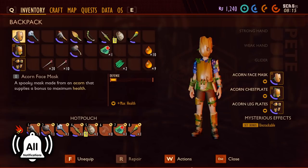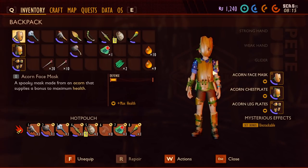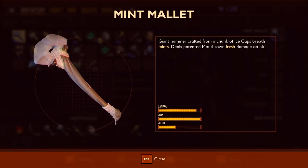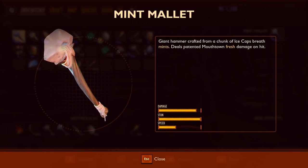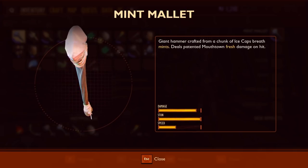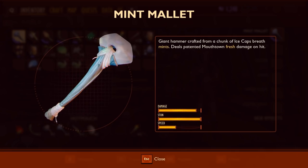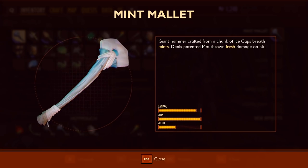For equipment I'll be using the acorn armor as it's easy to get, you don't have to fight anything, and it's tough and gives you extra health. You can also use ladybug armor if you want — that's best at blocking but harder to get. For the weapon I'll be using the mint mallet as it's the best melee weapon currently in game. All the creatures can be killed or weakened by a bow and arrow first, but I'm just going to show clubbing them all to death.